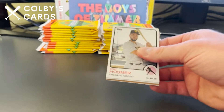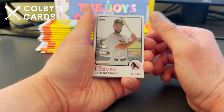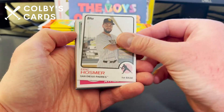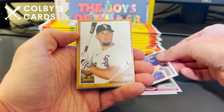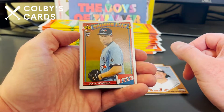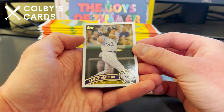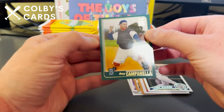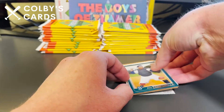Two guaranteed autographs per box — hoping for more obviously, but we'll see what we get. Starting off with Eric Hosmer, Dallas Braden, Gary Carter throwback, Jose Abreu, Jeremiah Jones rookie card, a nice Nate Pearson Bazooka Shining Star rookie card, a 2011 design of Larry Walker, and Roy Campanella — that's the 2001 design.